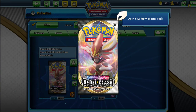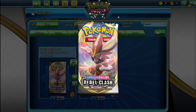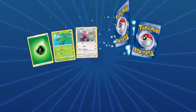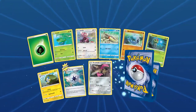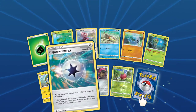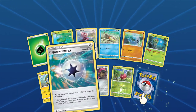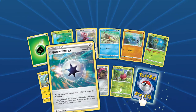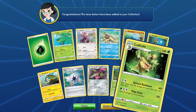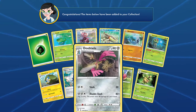Opening pack one of Rebel Clash. Ideally here I'd like to pull a Boss's Orders — that'd be terrific. We got a reverse holo Applin, a Capture Energy — this card looks really good, I know this set has a whole bunch of energies in it. And we got a Ludicolo. Alright, first pack down.